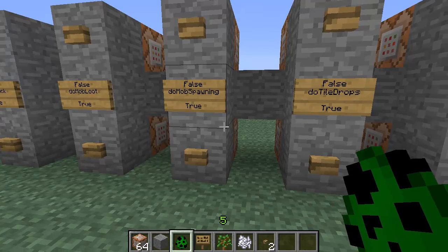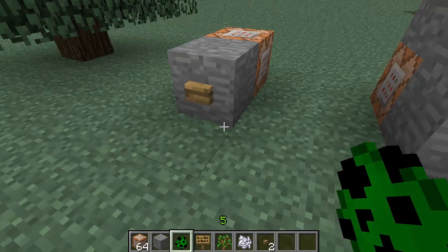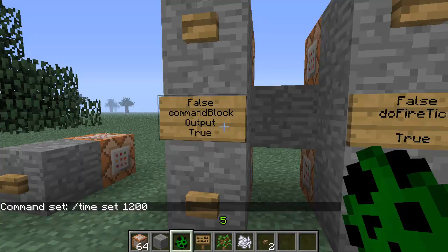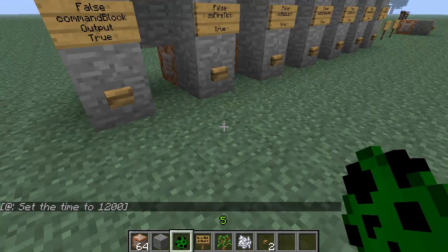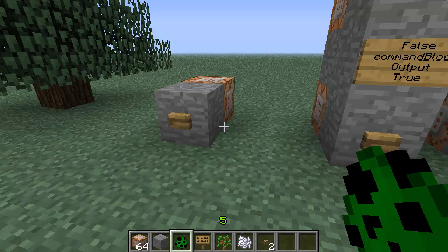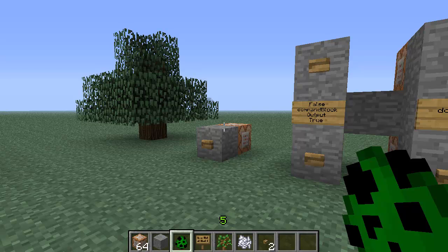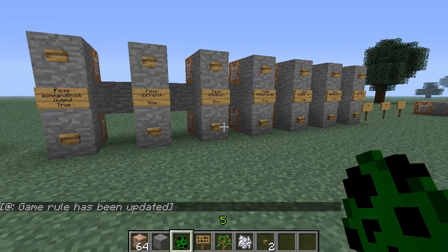Next is doMobSpawning - pretty self-explanatory. Also, I want to show commandBlockOutput. I have a daytime button using slash time set 1200. With commandBlockOutput true, clicking it says 'set the time to 1200' in chat. If I set commandBlockOutput to false and click it, nothing shows in chat but it still sets the sun. That's good for changing things behind the scenes without the player knowing.